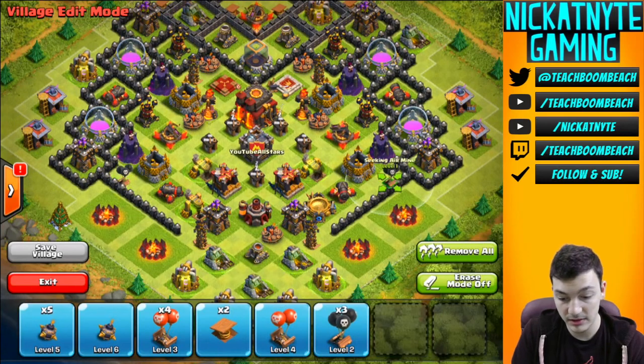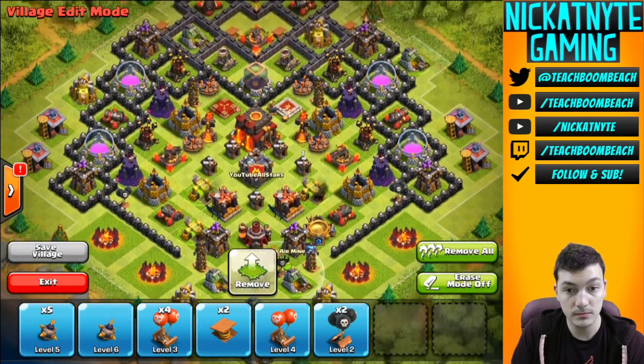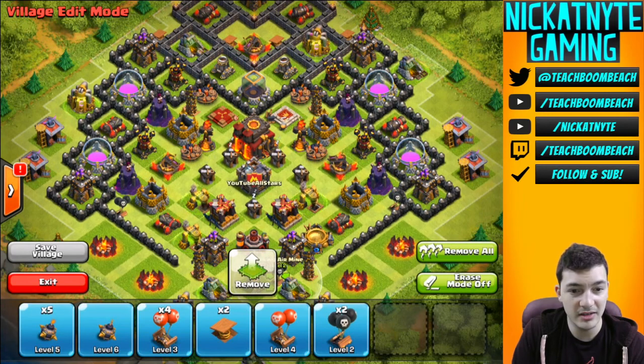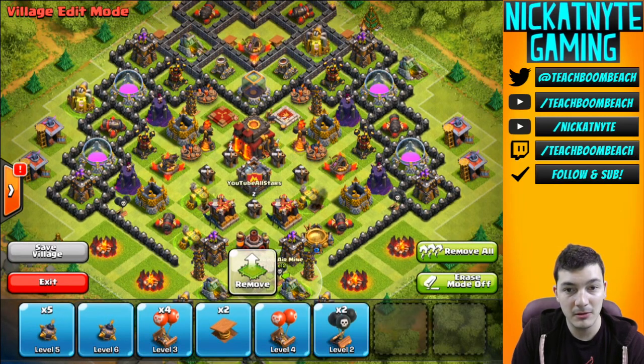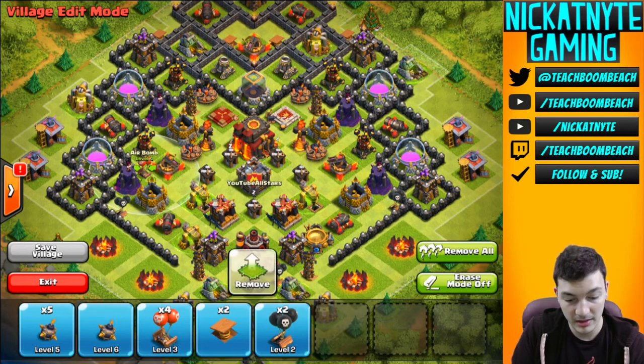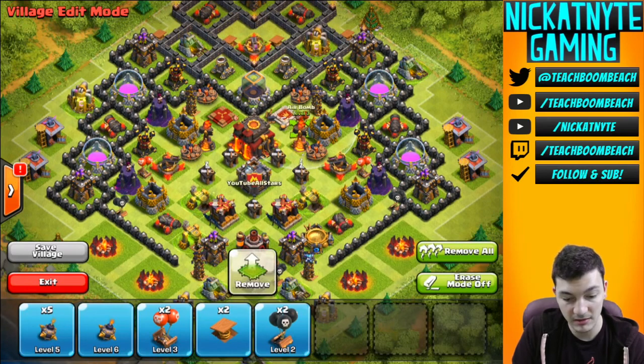I've got four seeking air mines — I'm going to put those here, here, and here. I'm looking at the picture of the base I originally made and kind of modifying it as I go. The air mines are always so hard to find when you're looking at a picture of them. There are the air bombs — let's do air bombs by the wizards and then right above the inferno towers.